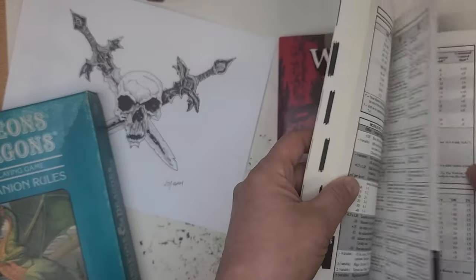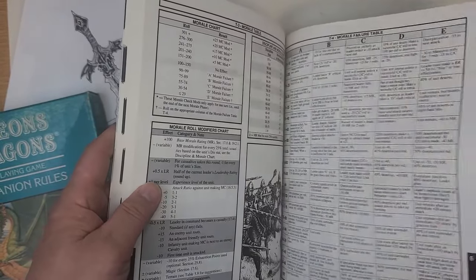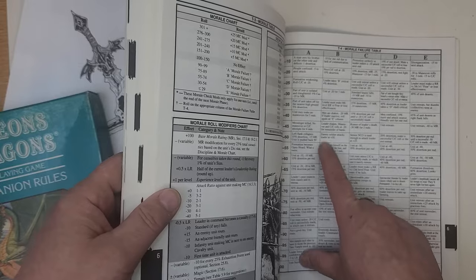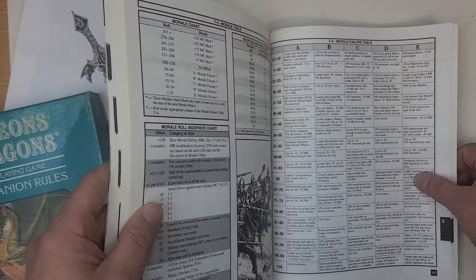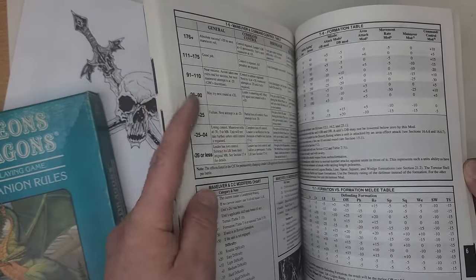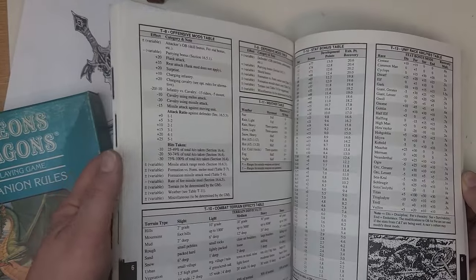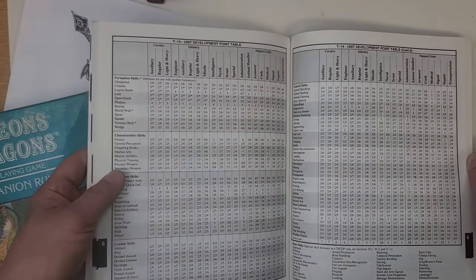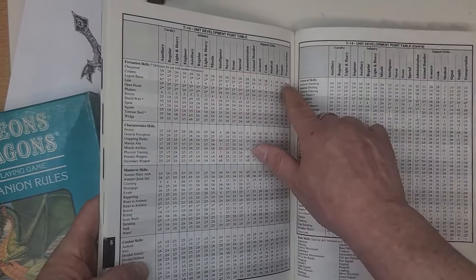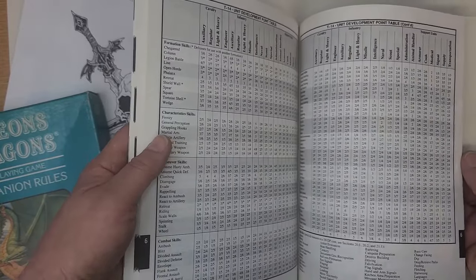There are also critical tables — this one is for morale failure, which is kind of funny. Some of the results are amusing: 'Enemy soldier attacks leader at plus 50' — that's not good. My favorite was 'The leader finds himself on the other side of the line in enemy territory' — that's got to be a bad day. And there's a section showing how units actually advance — they can increase their skills and abilities, very much like how characters advance in Character Law.